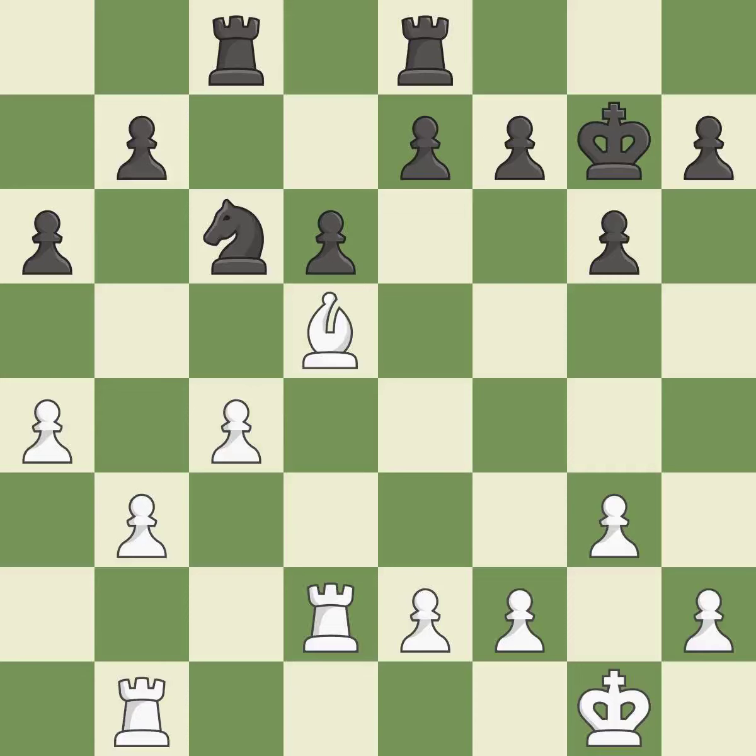Balanced — neither player ever had an advantage. That game was pretty competitive. White played a bit better than black in the opening. That was an incredible middle game by both players.